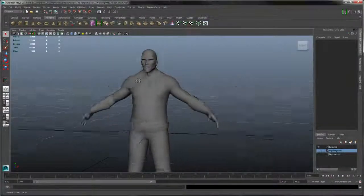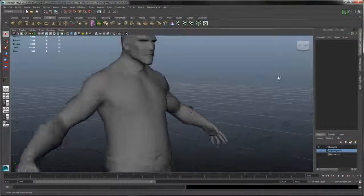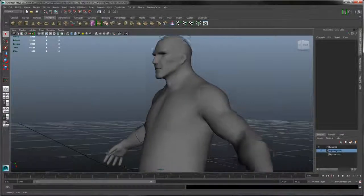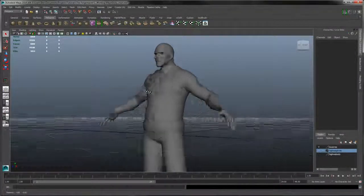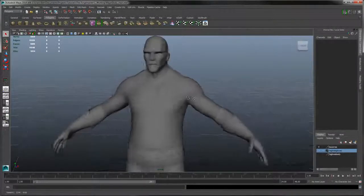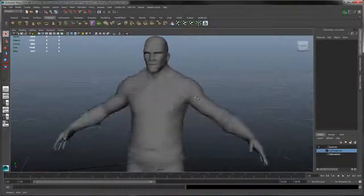Hey guys, welcome back. Estelle and Maya here, and we're just checking out exactly what we've got. We've got pretty much the main part of the model in place: body, trousers, gloves, boots, belt — pretty much all we need. So now we're just going to work on the rest of the little details.